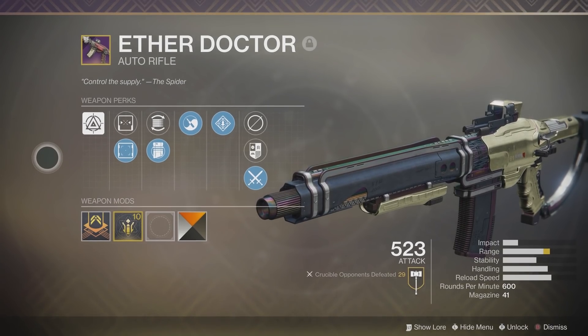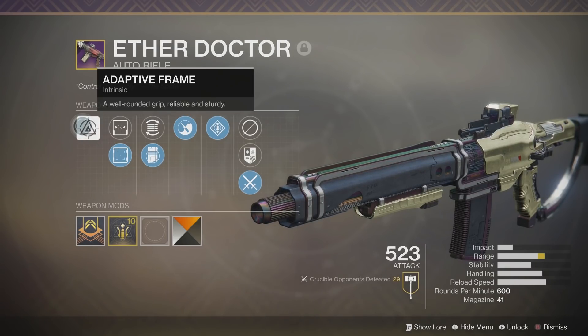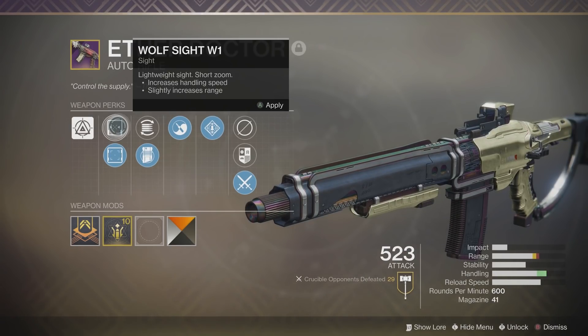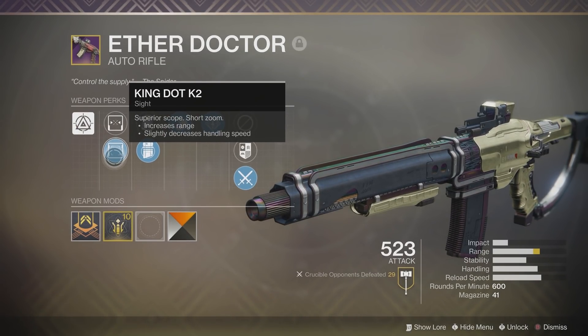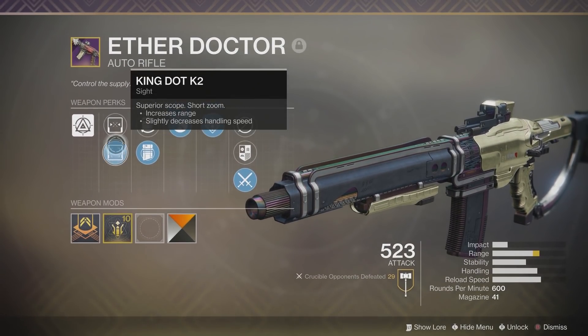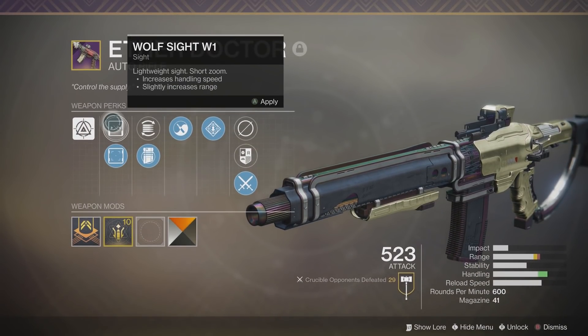Alright, so let's go over the perks that I got on my Aether Doctor. This is an adaptive frame, well-rounded grip, reliable and sturdy. I got two options for the sights: the Wolf Sight W1, which increases handling speed and slightly increases range, or the KingDot K2, which increases range and slightly decreases handling speed. I keep it on the KingDot because it increases the range a little bit more. To be honest, both of these sights are kind of crappy — they obstruct your vision when aiming down sights, but it's the only options I got.